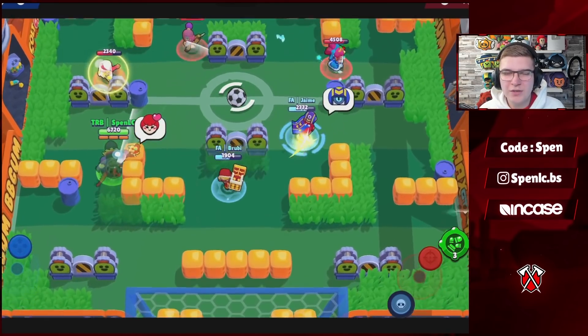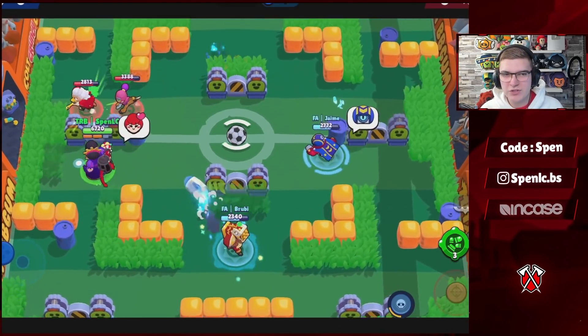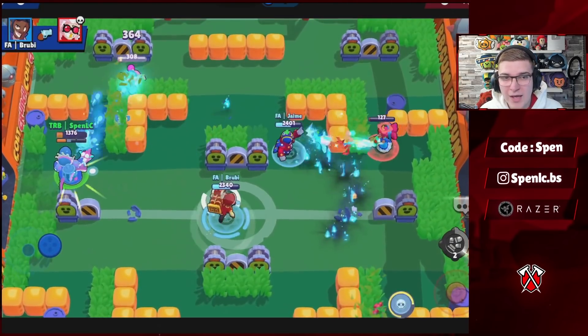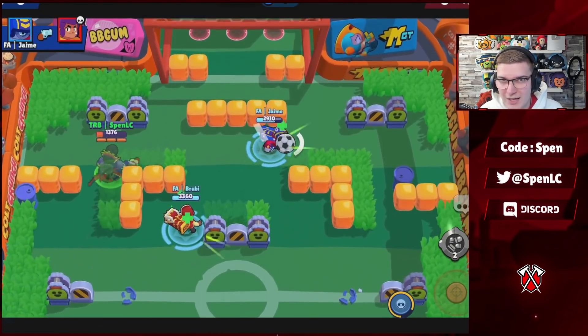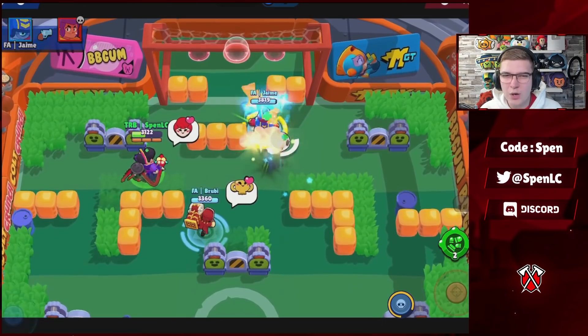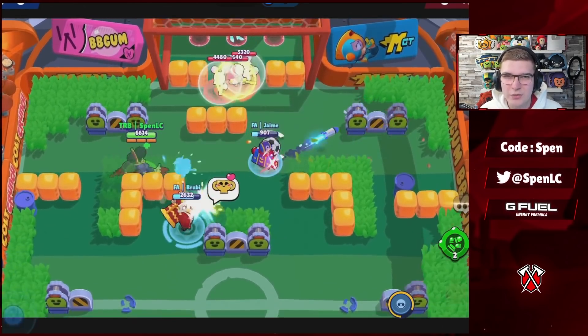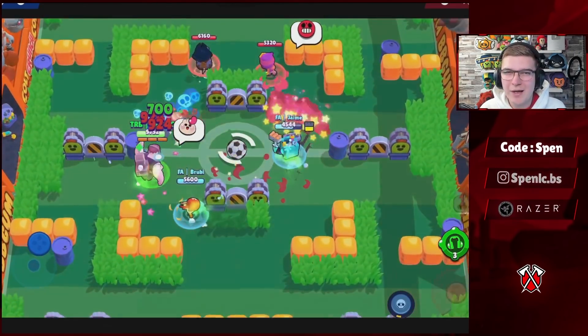Next up we have Pam. It's a really simple one — Scrap Sucker gadget every single time. It's a super strong gadget since its introduction; it takes away the enemy's ammo and also gives you some ammo back. Then Mama's Squeeze star power as well — that 800 damage means a lot of the time you can just throw the turret onto people and get the kill.